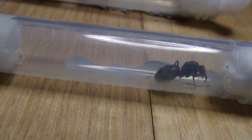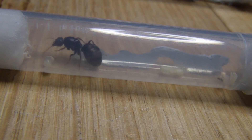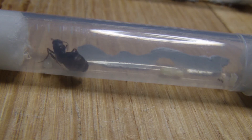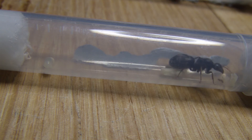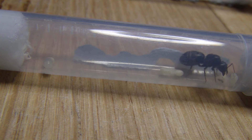Okay guys, so now all we need to do is add them. So there we go. I've just added one pupae and one larvae to this queen. You'll see she's just found the pupae there. And her eggs are there and the larvae is at the back there. So, now on to the next one.